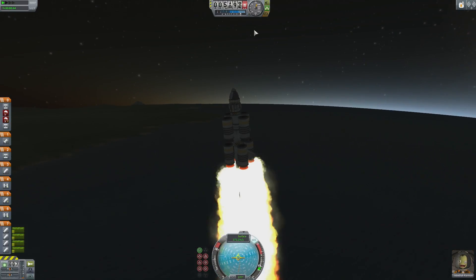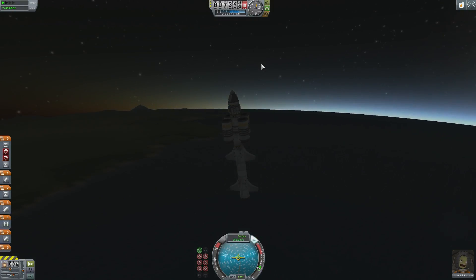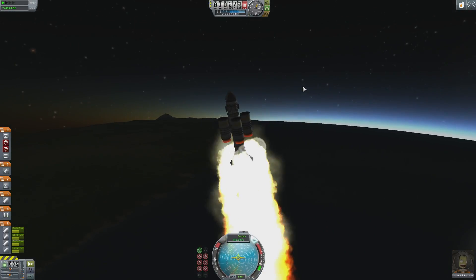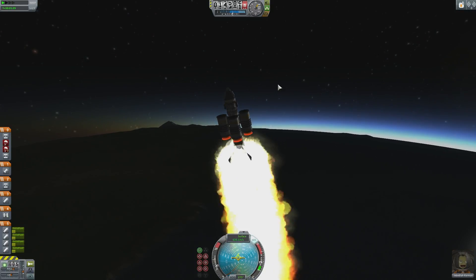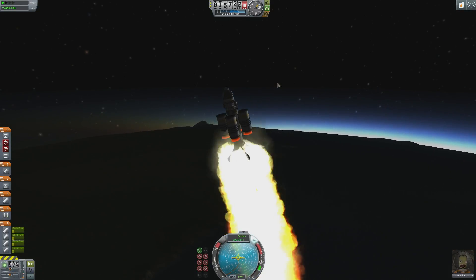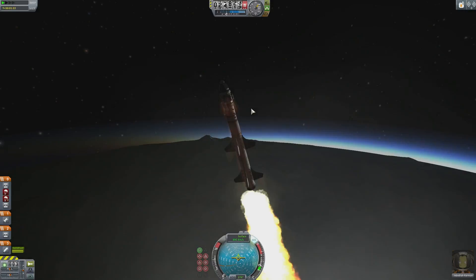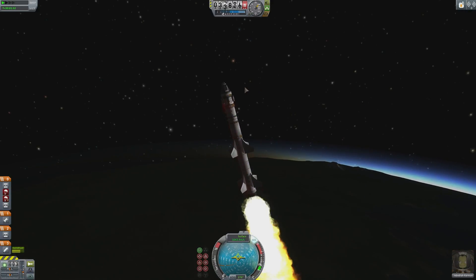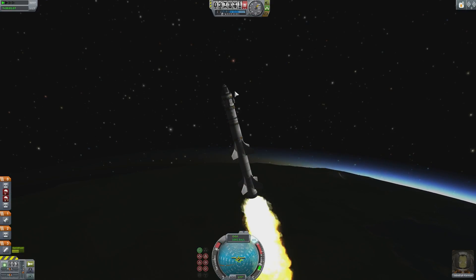At about 5,000 meters, I lower the throttle using the control key to reduce speed and therefore heat as you enter the upper to mid-atmosphere. As you begin to see air and heat animation on the pod, lower the throttle even more. As the heat dissipates as you enter outer space, turn the throttle all the way up in order to gain as much momentum as possible.